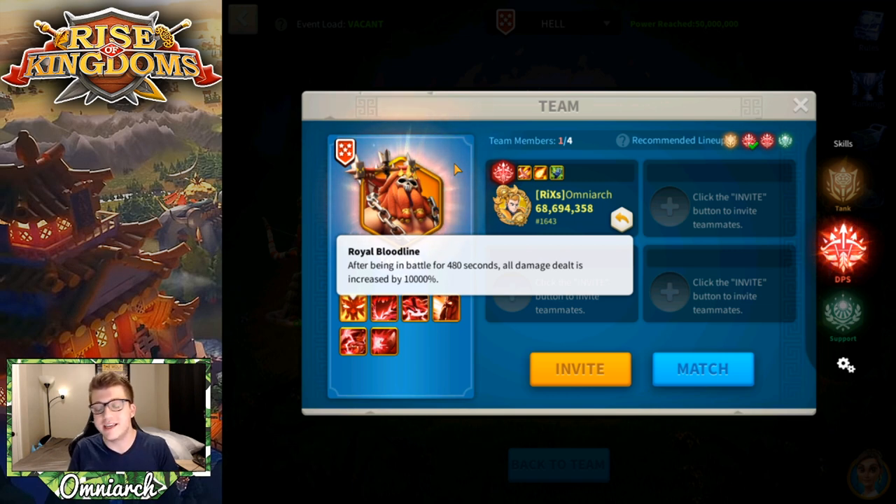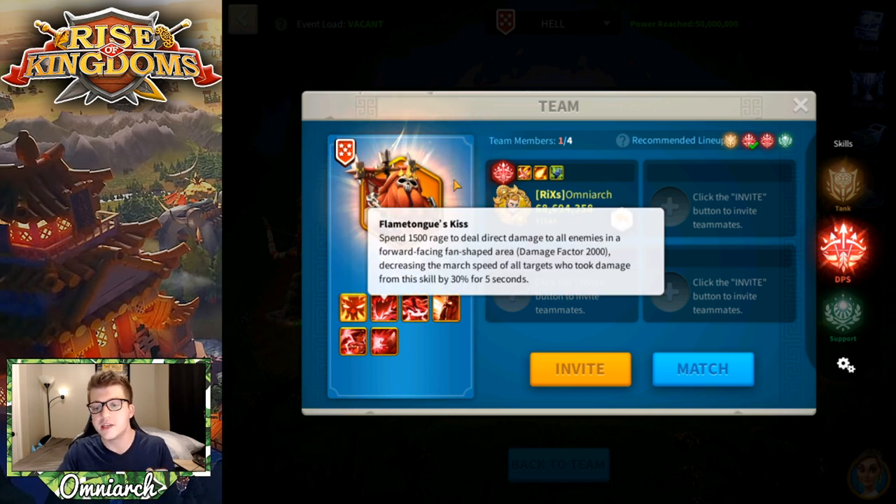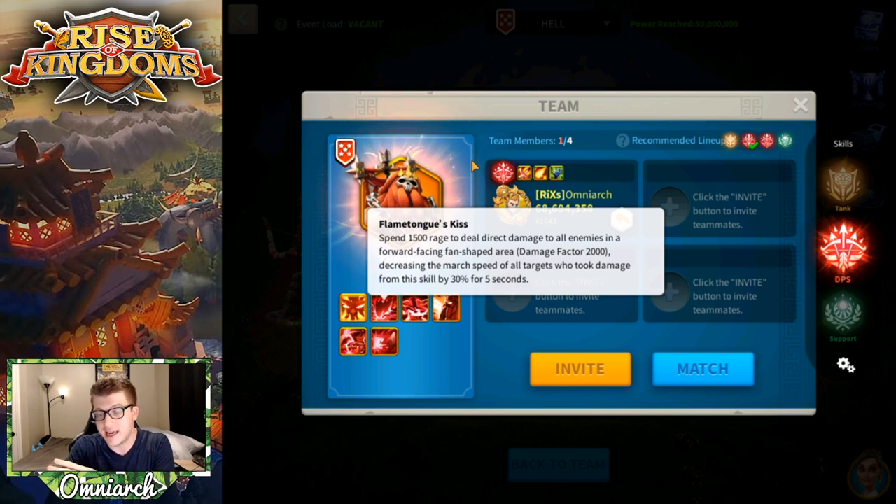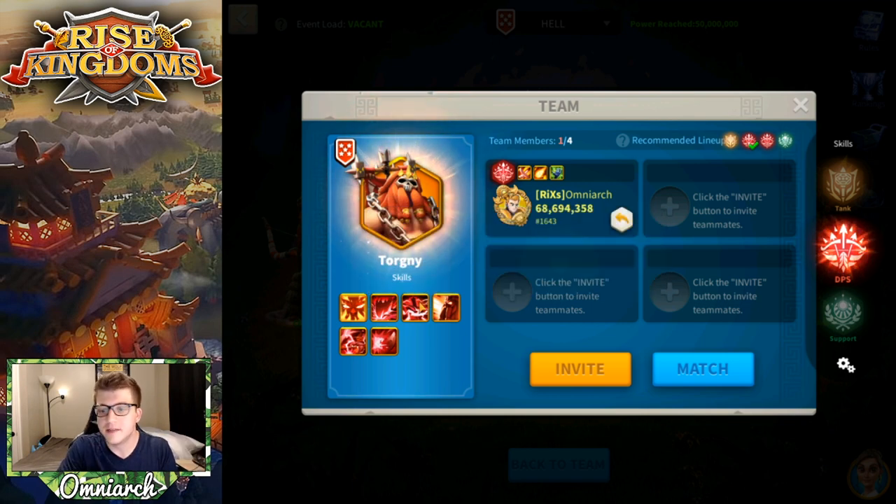The first thing you need to know is the enrage mechanic. This boss will essentially kill everybody on the battlefield instantaneously if you take too long — after 480 seconds everyone wipes. The first skill is called Flame's Tongue's Kiss: it deals a 2000 damage factor AOE in a forward-facing fan-shaped area and decreases march speed by 30% for five seconds. When the battle starts, have the tank on one side and the other three on the opposite side. The recommended composition is two DPS, a support, and a tank.